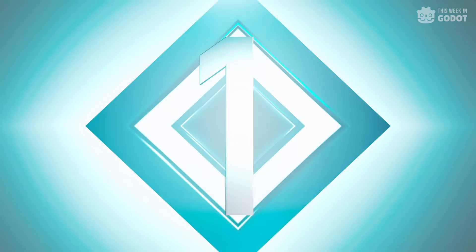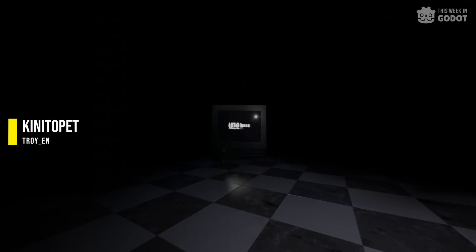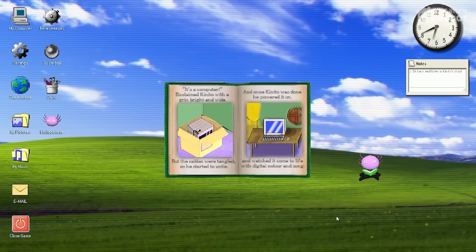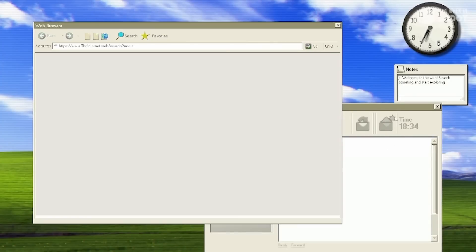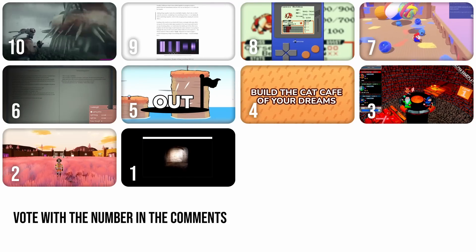And number 1: Kenito Pet is a psychological horror experience that takes place through Kenito, an early 2000s virtual assistant. Kenito is able to walk, talk, browse, adapt, and play games, as Kenito is like no other with its adaptive technology. But Kenito is hiding a dark secret — a friend you'll never forget, and a friend that you must stop at all costs. You can wishlist Kenito Pet on Steam. So which number this week was your favorite?